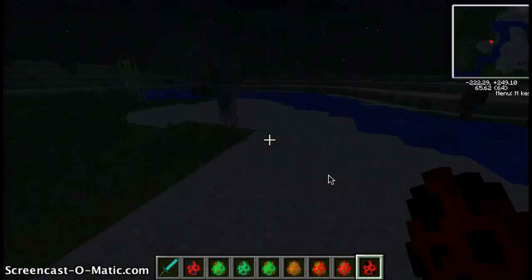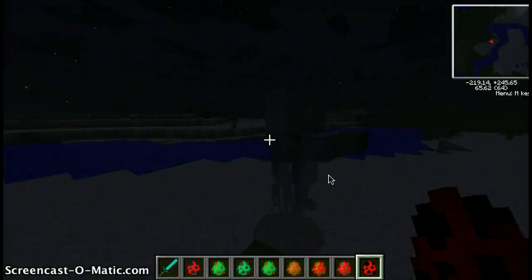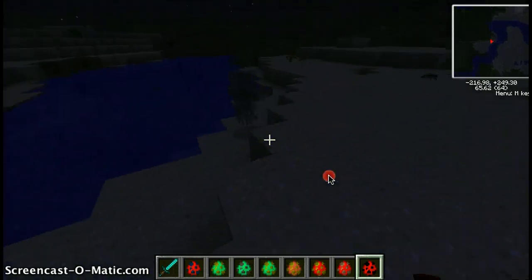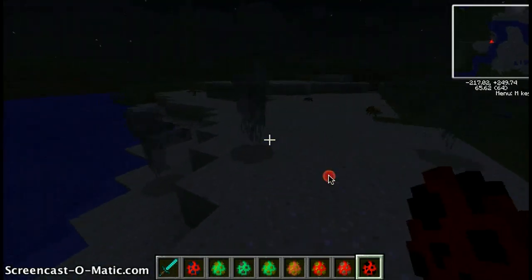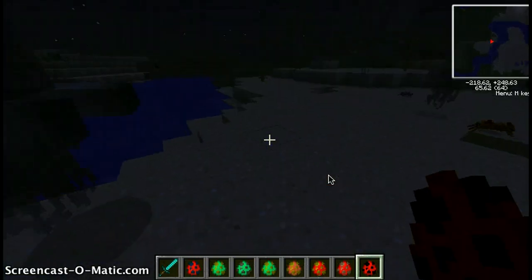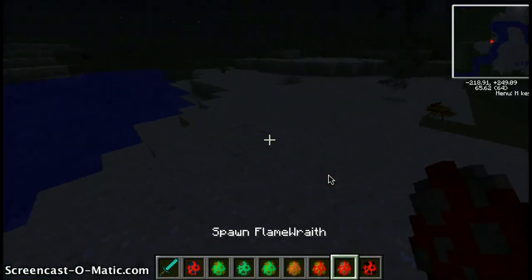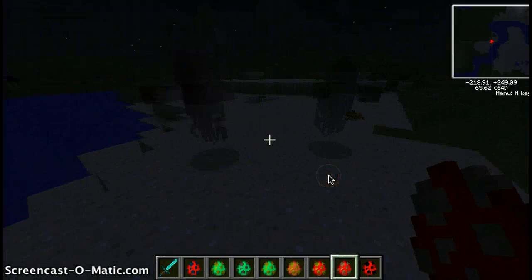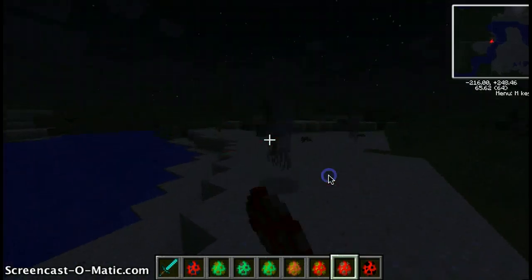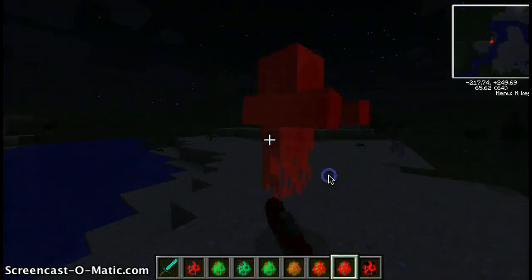That is creepy. They're like these ghosts with red eyes. I'll show you the wraith in the day — they do have red eyes. And this is the flame wraith, which is spawned in the nether.